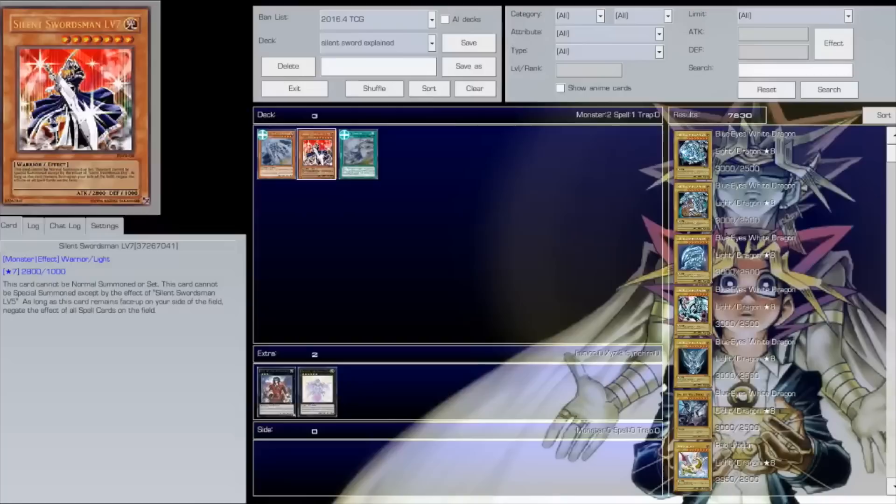Who cares about Silent Swordsman Level 5 — that card is garbage. As long as Silent Swordsman Level 7 remains face-up on the field, it negates the effects of all spell cards on the field. Did you catch that? As long as this card remains face-up on the field, it negates the effects of ALL spell cards on the field. That is absolutely busted, broken, insane.